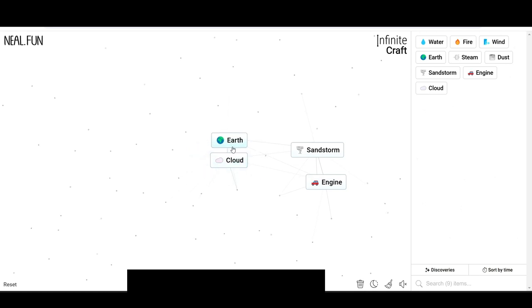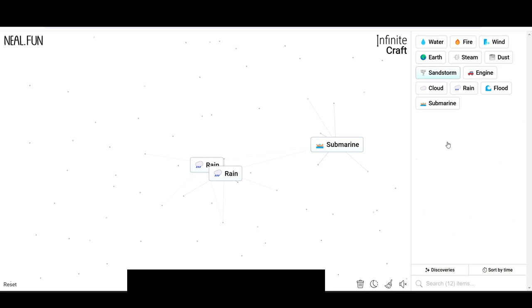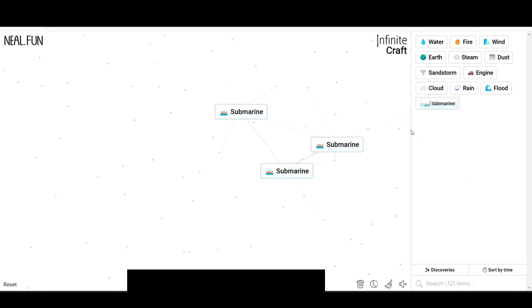Cloud and earth makes rain. We also get flood and summer. Then we have submarine.